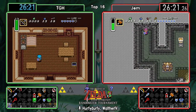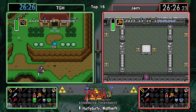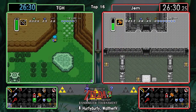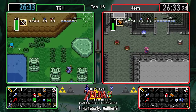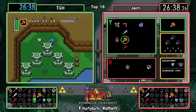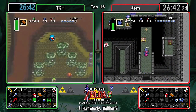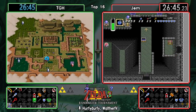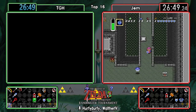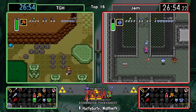It looks like TGH is going to check Hype Cave first as well, following Gem's footsteps. I can understand this decision - with the lamp, hammer, and bow, there's absolutely nothing holding you back from clearing out Palace of Darkness. Especially when you didn't get any progression with that bow in Eastern, it makes POD look even more suspicious.